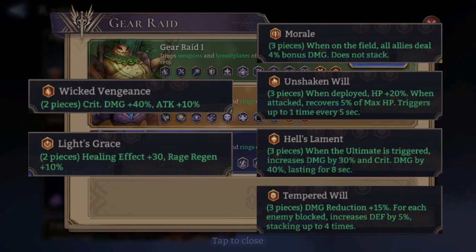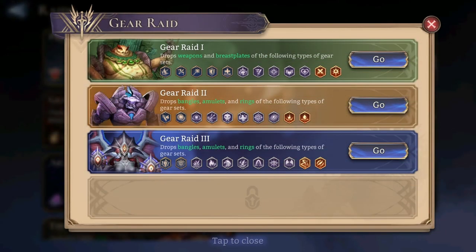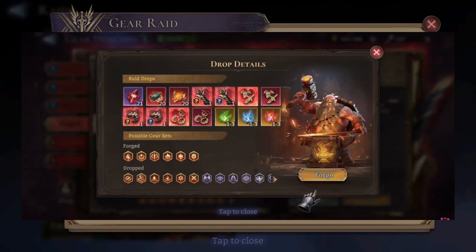So how do we obtain these set pieces? With the addition of Gear 8-4, we'll also have new tabs in the Gear Forging. As you can see on the screen, you can forge this new gear. The picture shows 'Forged' for the new sets and 'Dropped' for the older gear sets — so the new gear can only be forged, and the old gear can be dropped.